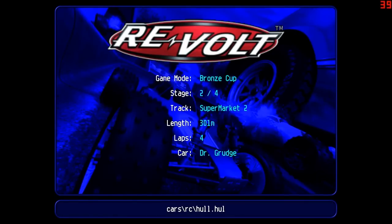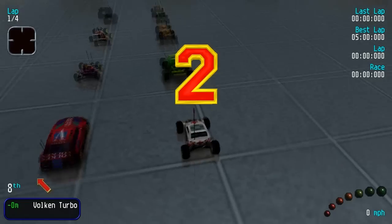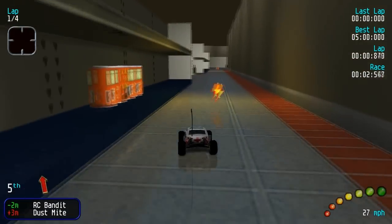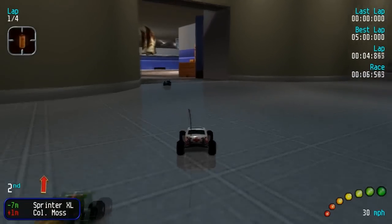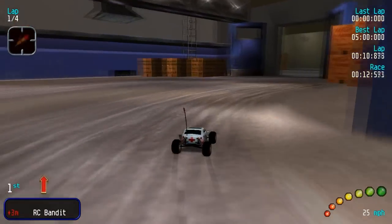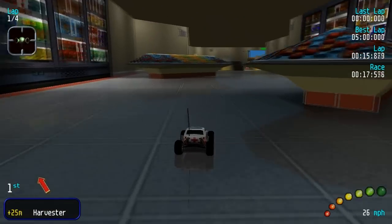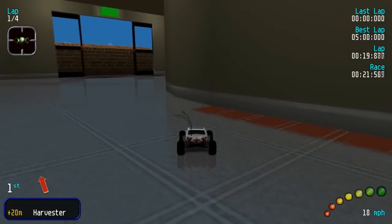Moving on to our second track: Supermarket 2. For some reason this is not Supermarket 1 — Supermarket 1 is in Alloy and Platinum, and I don't understand that design choice. These are all just going to be easy tracks. As you can see there's ice, which affects your handling, along with oil slicks on this map.